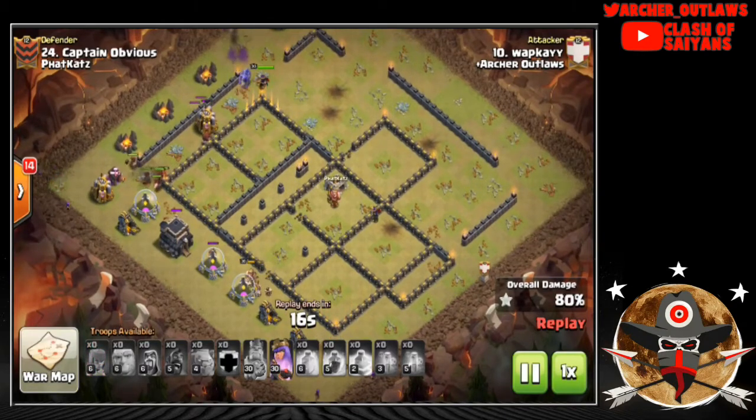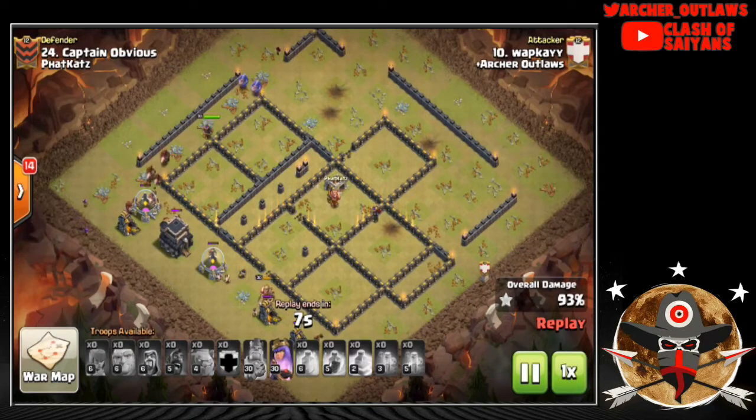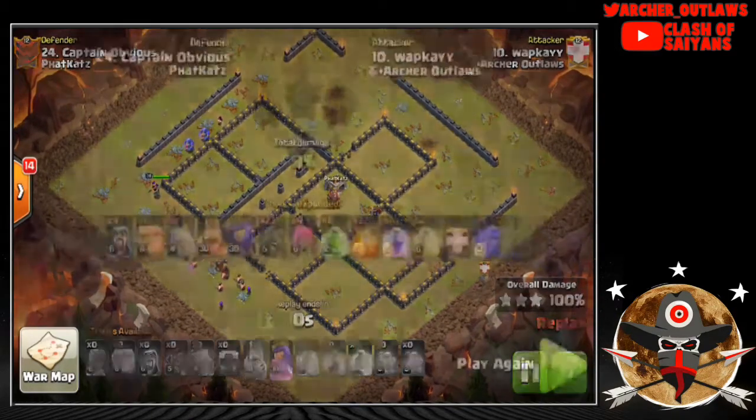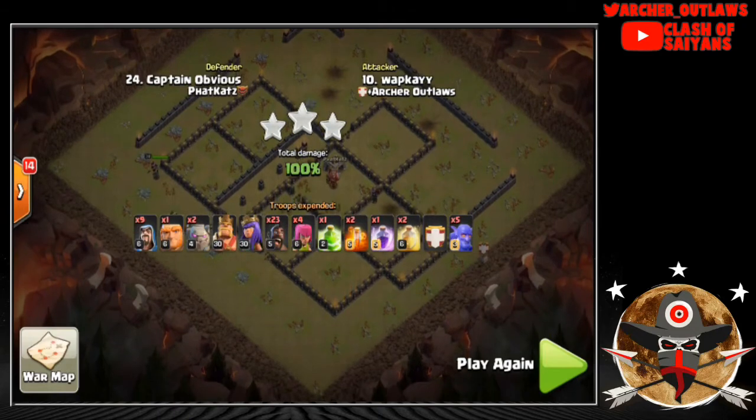Very big hit from WAP. That wraps up the recap for this week. Next week we have a bye week for the US holiday schedule, so there'll be no recap next weekend — but stay tuned for the week after. The Archer Outlaws are coming up big, now three and one, moving into the second two-thirds of the season and looking to continue that. If you have questions or comments about any of the replays, leave them in the comments and I'll try to get back to you. Until next time, this is Trunks — helping you stay over 9000.